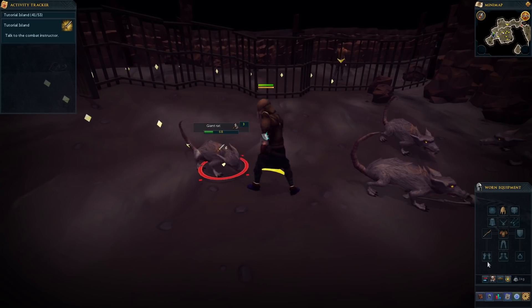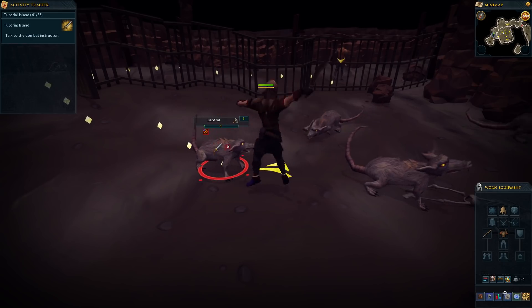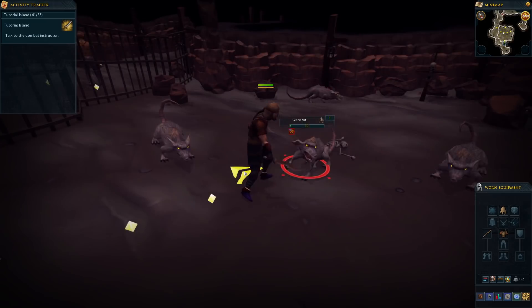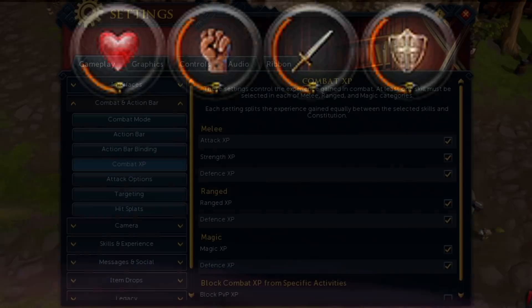The game's melee combat skills have been condensed down. Whereas before you'd have to change your stance to switch between training attack and strength, now both of those — in addition to defense — can be trained all at once, depending on which options you have ticked under your combat settings. By default, your XP is evenly split across all three fields when melee training, but you can funnel all of it into a single stat as well.